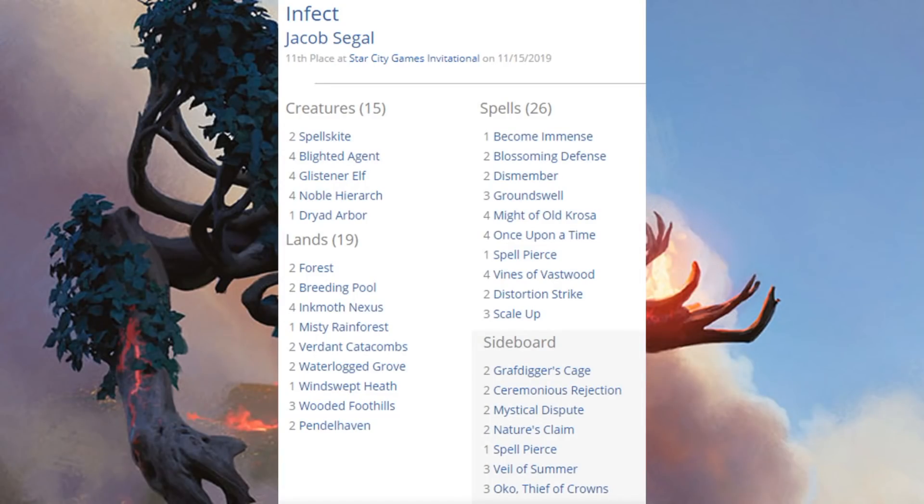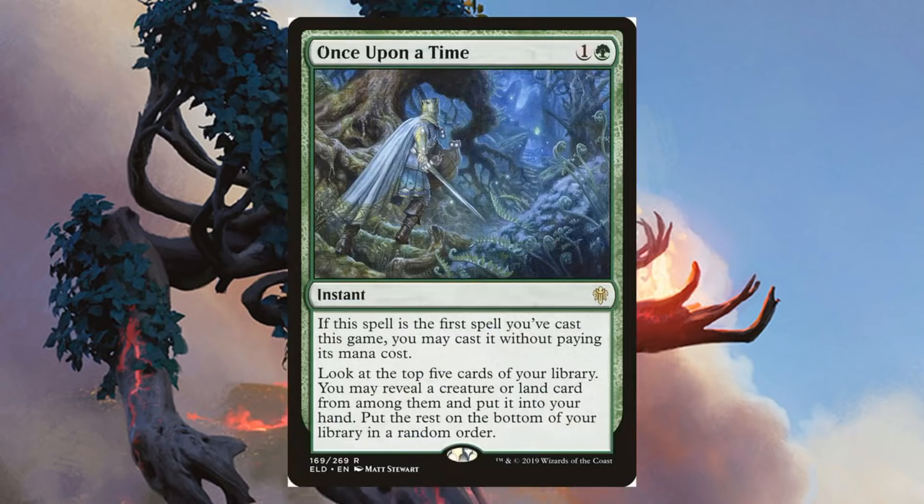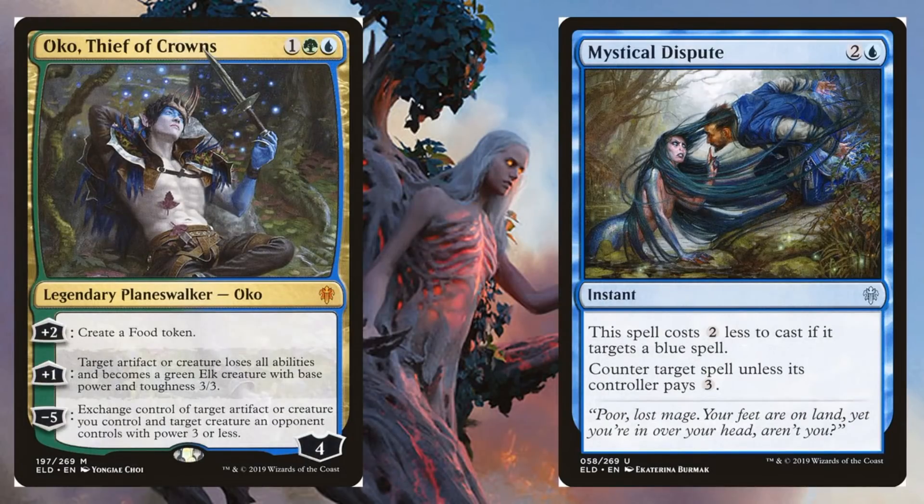Going beyond the top eight with the 11th place Infect deck. One thing you'll notice right off the bat is it's running Oko Thief of Crowns, usually out of the sideboard. Other than that, you know what Infect is about: four Blighted Agent, four Glistener Elf, three Groundswell, four Might of Old Krosa, and even three copies of Scale Up. From Throne of Eldraine in the main: Once Upon a Time. In the sideboard: Oko and Mystical Dispute.